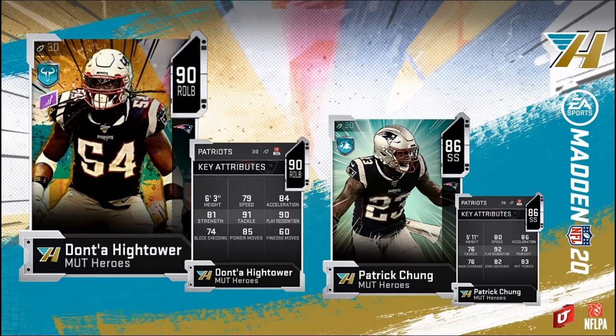The last MUT Hero is Dont'a Hightower — absolute beast for the Patriots this year, having a heck of a year. His sidekick is Patrick Chung. Hightower comes in with 79 speed, 84 acceleration, 81 strength, 91 tackle, 90 play recognition, 74 block shed, 84-85 power move, and 60 finesse move.